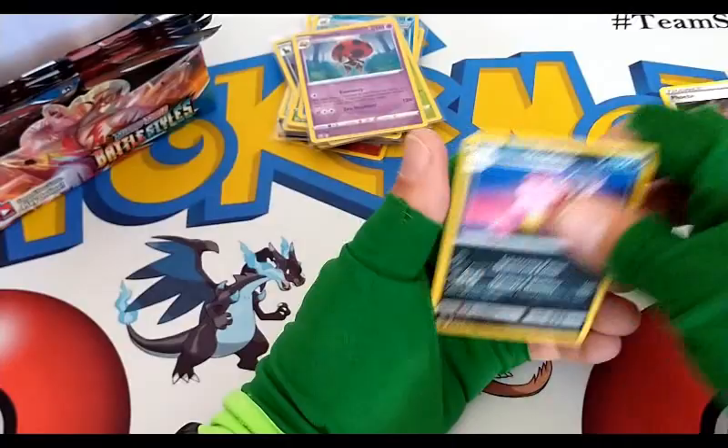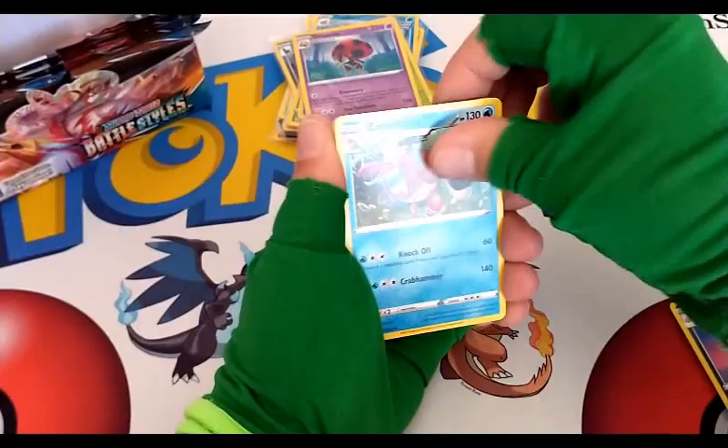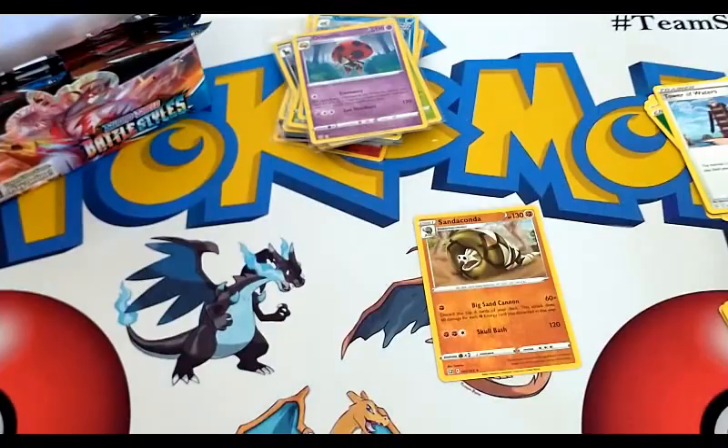All right, seven packs left — getting down to the nitty gritty. Can we have some last-stack-of-packs magic? Let's see: Tower of Water, Grumpig, Scolipede, Jangmo-o, Ponyard, Timber — reverse rare of a Sandaconda, very nice — and in our rare spot we have an Aegislash regular rare.